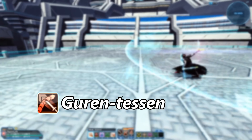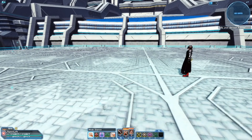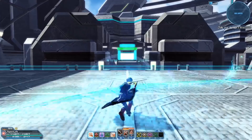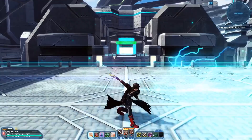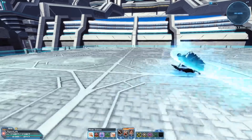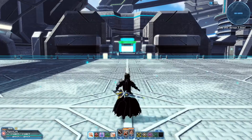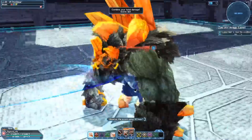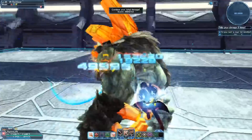Gudentessen is a katana PA that dashes, then at the end of the dash performs a slash followed by another slash in the direction you choose. The first slash does 20% of the total damage and the second slash does 80%, so it's definitely recommended to land that second slash when you can. It's still a great gap closer, however it doesn't compete with Asagiri in movement as you have to guard cancel to continue dashing. It's more bursty compared to Asagiri, doing only two hits rather than seven. Just like guard cancelling, you can also cancel the second attack with normal attacks or regular photon arts. I wouldn't focus on using this PA for DPS, but it's still a great gap closer for damage.